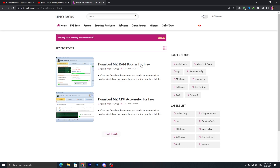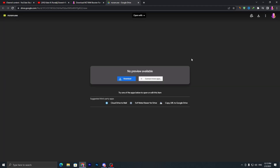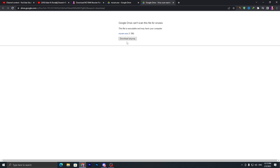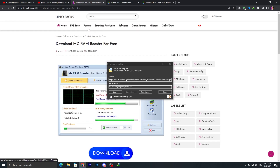First, type 'MZ' into the search bar and press Enter, and you will find MZ RAM Booster. Open up this application, scroll all the way down, click on the download button — it will take you to Google Drive. Click the download button and download this application on your PC.